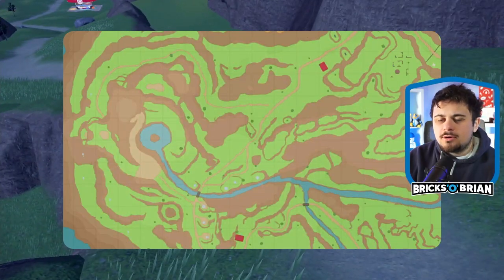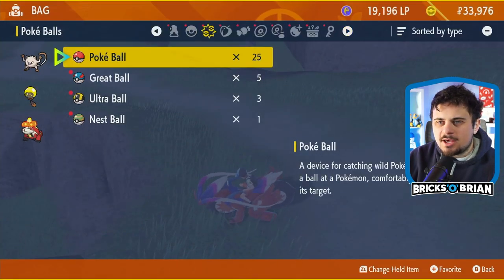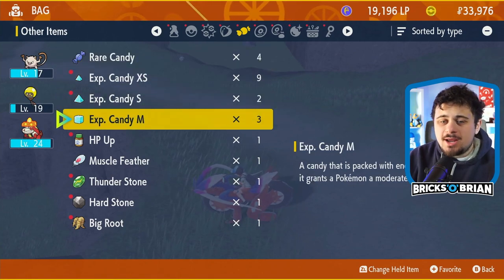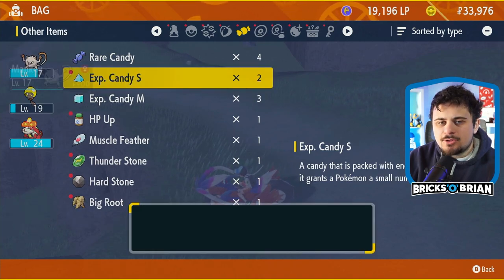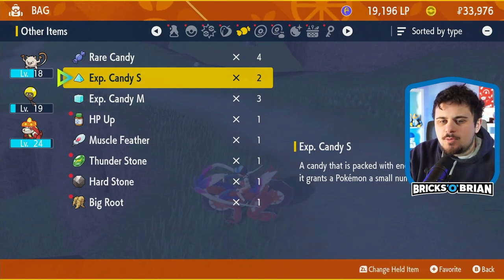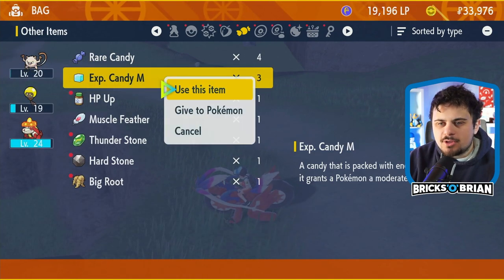Alright, real quick — in my bag I can actually see some EXP candy. I got four rare candy, three medium candy. I've got a whole bunch of candy here. So I'm going to use this on Mankey. I got nine — just go for it. Leveling up all the way to 18 there. Let's boost everybody here, up to level 20 — which is spicy.